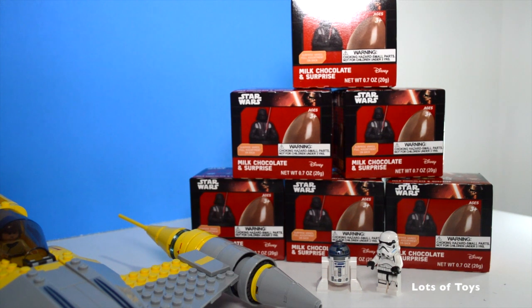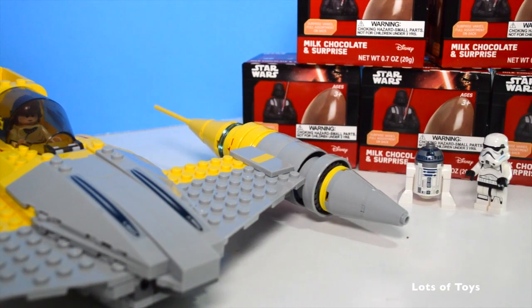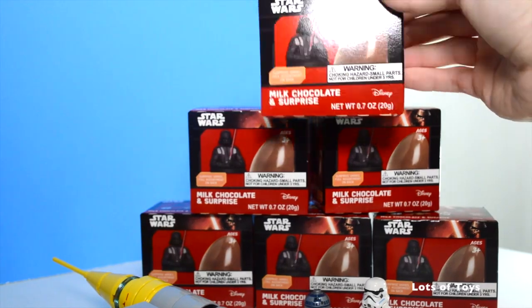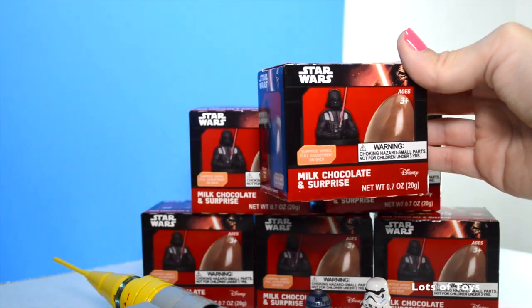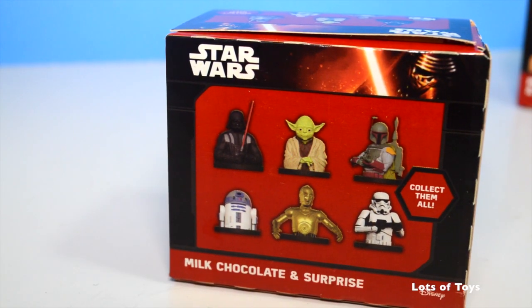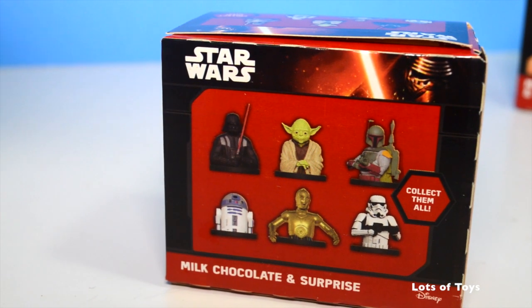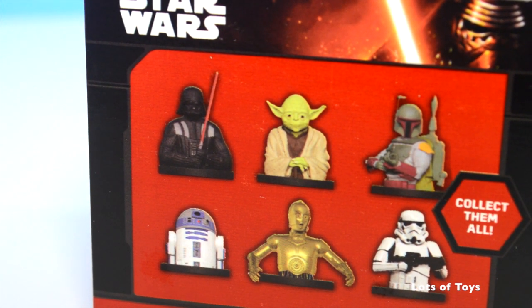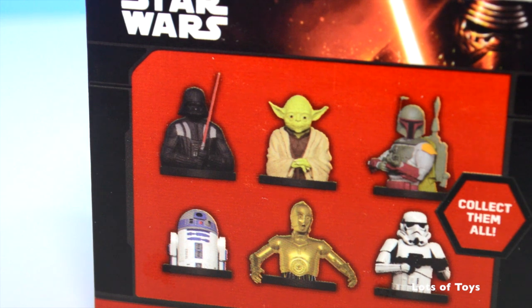We're going to open them and see what's inside. We have six of them. We've never gotten R2D2 and Master Yoda, and that's what I'm hoping we're going to get this time. Let's go ahead and start with our first surprise egg. Here are the characters you can collect including Darth Vader, Master Yoda, Boba Fett, R2D2, C-3PO, and the Stormtrooper.